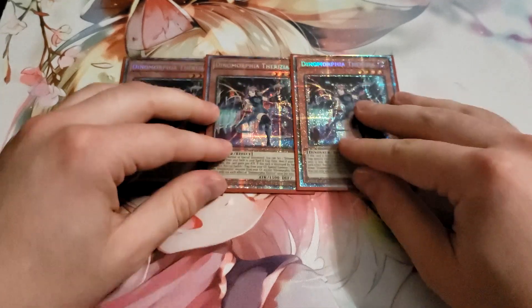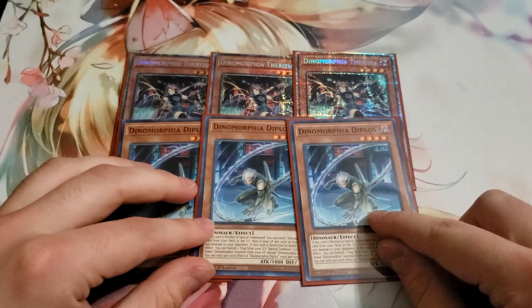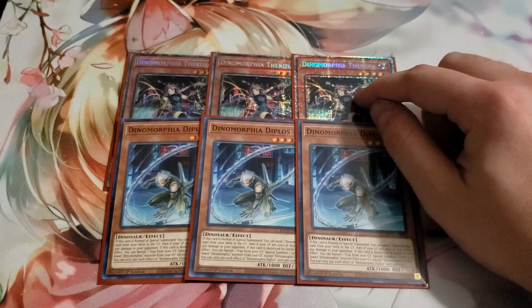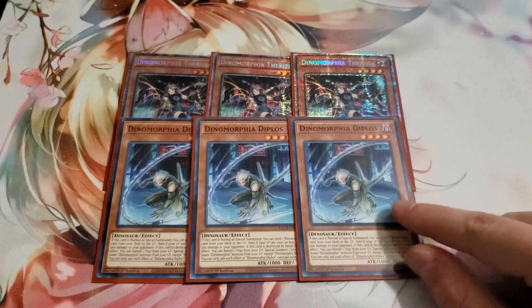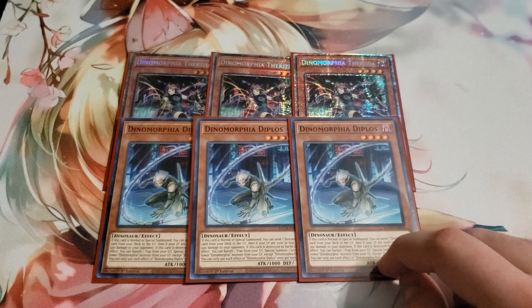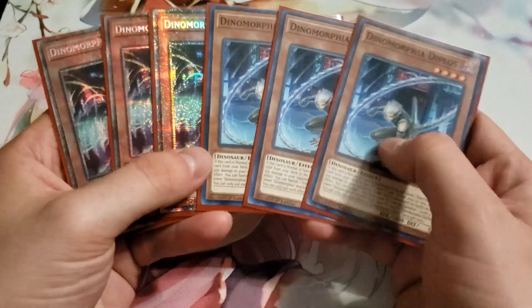This floating capability makes the engine keep plussing and replacing itself, and Theresea is great at getting your plus one trap and then floating into another Dinomorphia. The other main deck monster we play is three Diplos. On summon, Diplos sends a Dinomorphia card from your deck to your graveyard, which is really important because a lot of effects require banishing specific traps from grave. Diplos will often send Theresea so he can float into her. They both have additional effects when you have 2,000 or less life points — Diplos burns the opponent 500 damage and Theresea gains 500 attack.